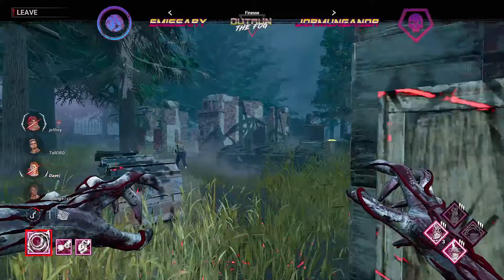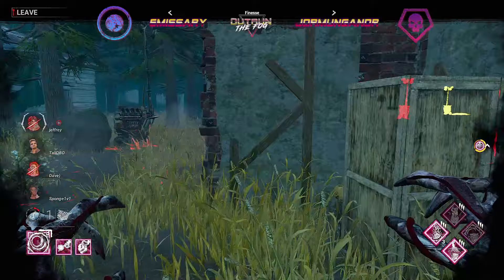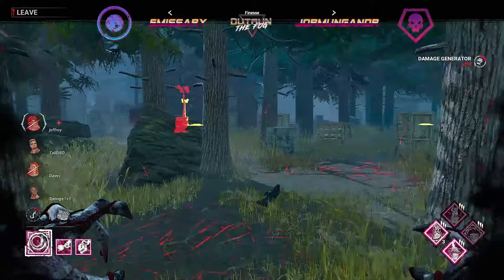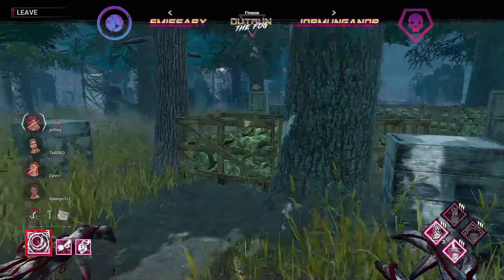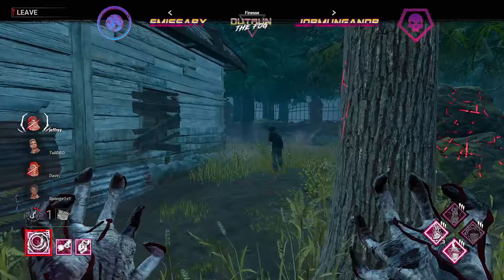We're just chasing around main — not really much to play around, take the hit there. Placing down a portal, taking that first hit and teleporting back to see if we can spot out the injured survivors. Main thing is we've got to keep these generators on lock — if Jormungandr lets another generator get completed that will be it for the demo set. The survivors do have a pretty good gen spread. We do catch out Jeffrey here.